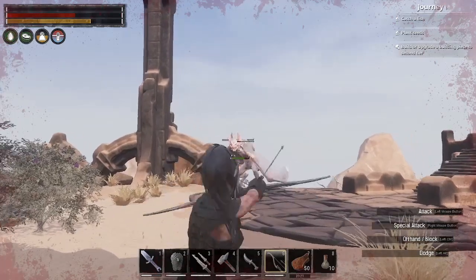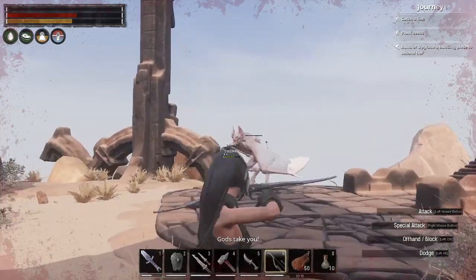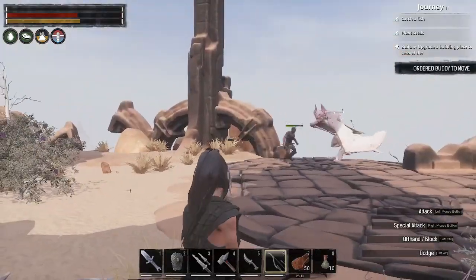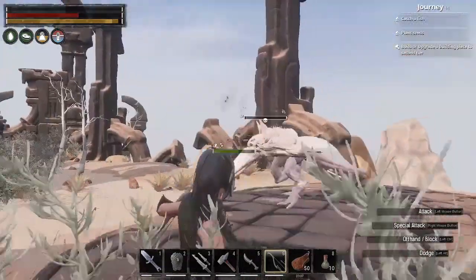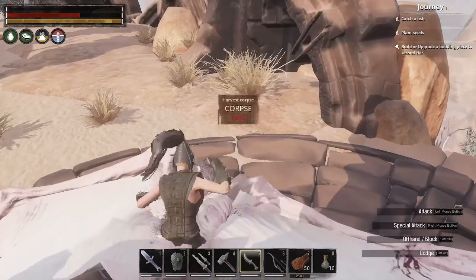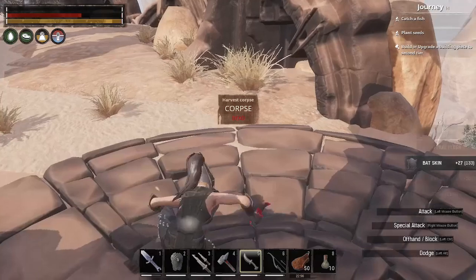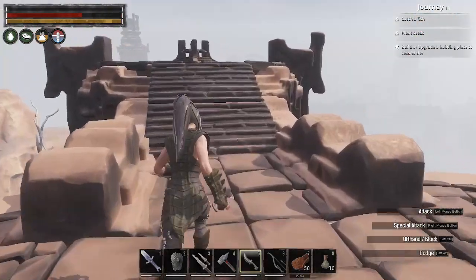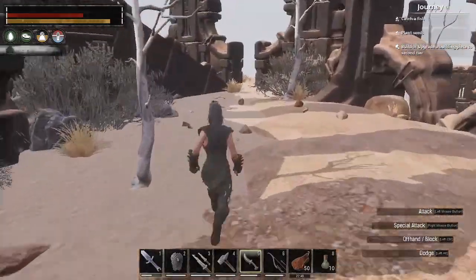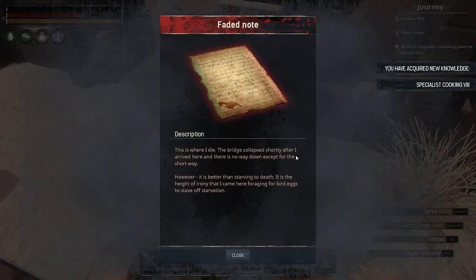We just don't want Buddy to knock him off the ridge. Come on, Buddy, move over there - you're going to knock him off. I need to harvest him. And five - no demon blood, just fat skin. So now I think there should be something up top there. Should go check before he respawns. What's this? That's the specialist cooking thing.